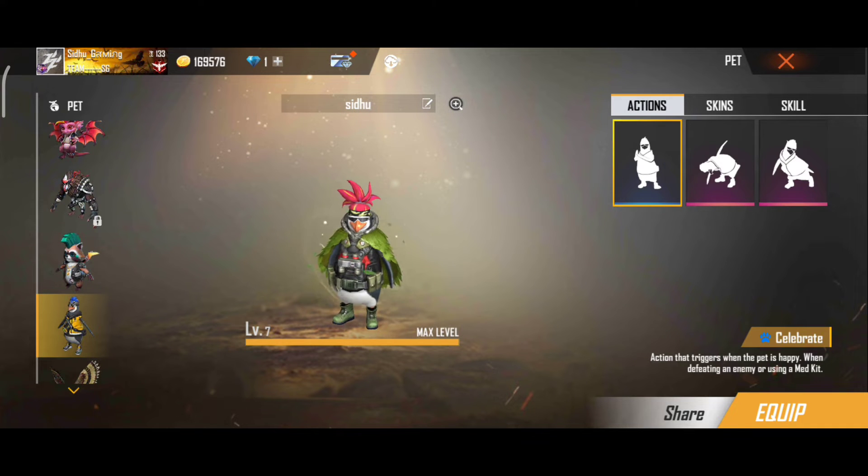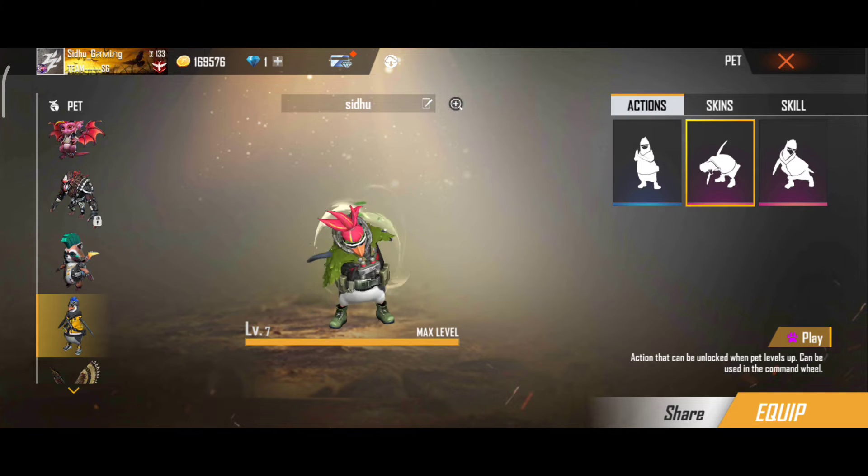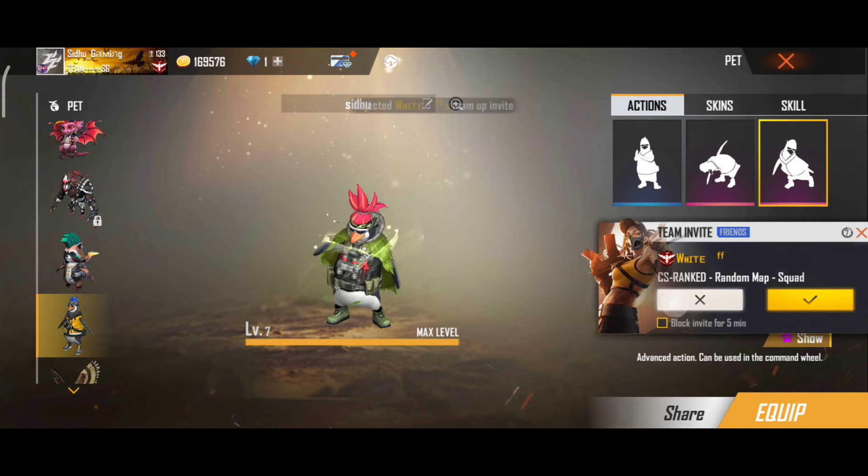This pet name is Mr. Wager. Its ability is when the player has less than two glue walls, Wager can produce one glue wall every 100 seconds. It is good to use in every mode and is the best pet in Free Fire.